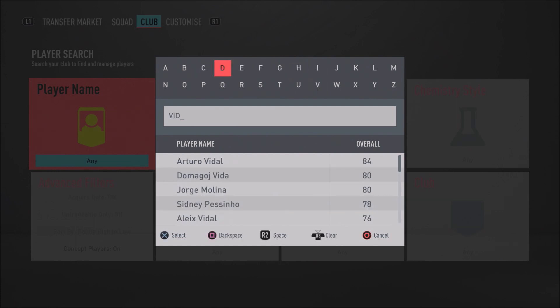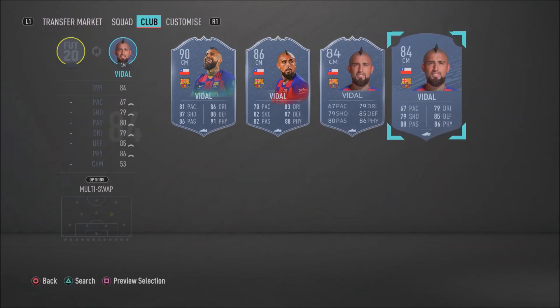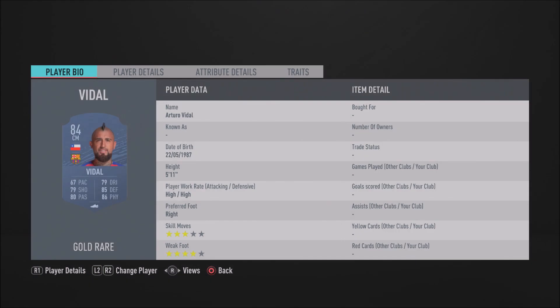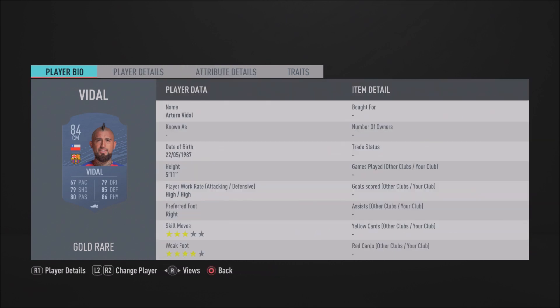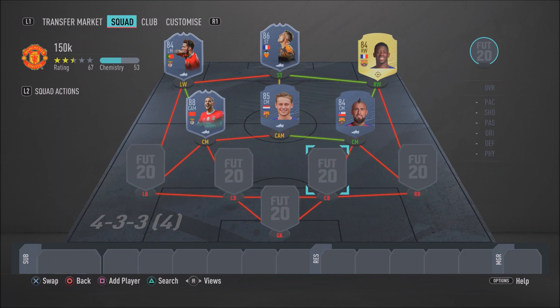To partner up with de Jong and Taarabt in midfield, we have another Barcelona player — Arturo Vidal — another box-to-box midfielder and overpowered card. He does have a flashback card which is very expensive, but this gold card is still very overpowered. He's got 4-star weak foot. He's not the fastest for a centre-mid so you could use a catalyst chemistry style to boost his pace. Defensively he's an absolute rock: 85 interceptions, 82 defensive awareness, 87 standing tackle, 88 sliding tackle, 83 strength, 85 jumping. Offensively: 75 finishing, 84 shot power, 82 long shots — just an absolute beast.